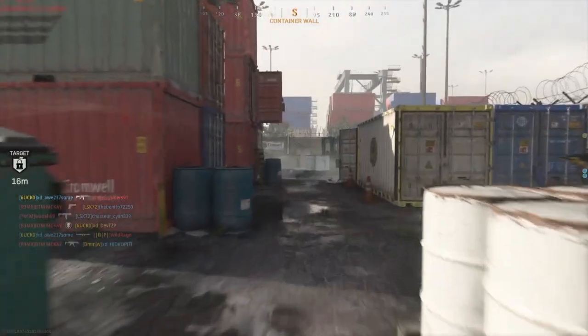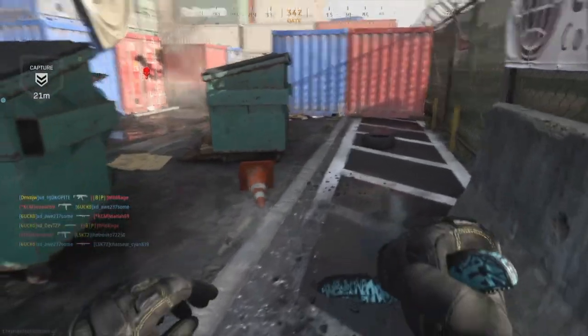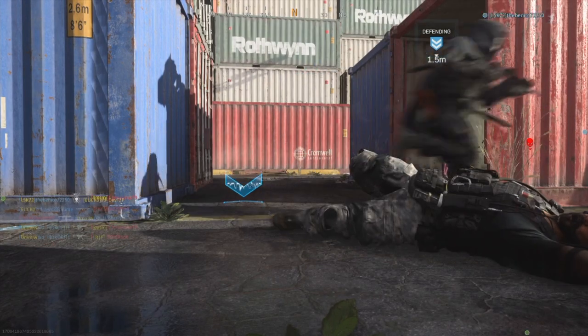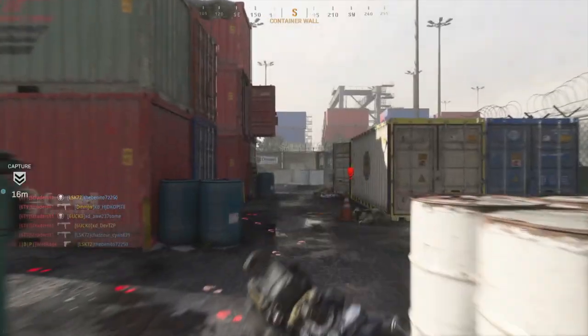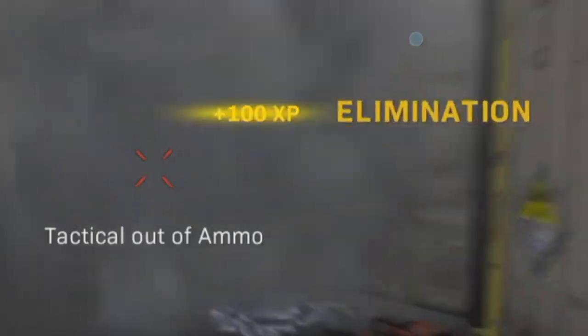For riot shields and knives, Shipment is once again the place to go. Chuck in smoke grenades — smoke is very handy because if you spam smoke and get kills nearby you complete the kill-near-smoke challenge at the same time. Shipment is a small map so there's smoke everywhere and you can kill someone anywhere easily. You can also slide around in the smoke, making it hard for enemies to see you and completing challenges much quicker.